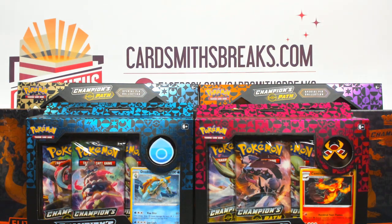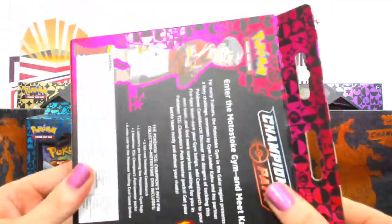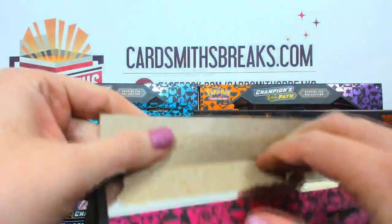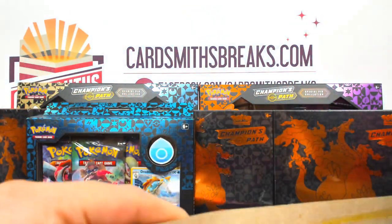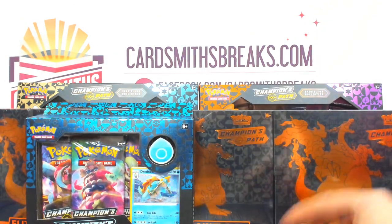Everybody's going to get something. So let's rip into these and basically say who has what as we go through, just in case there's any questions. Starting with the pink one — Motostoke Gym. Let's see the best way to open this up — we're just going to open it from the top.